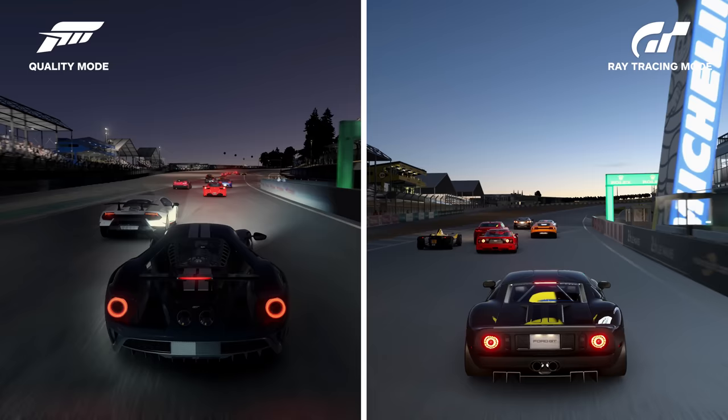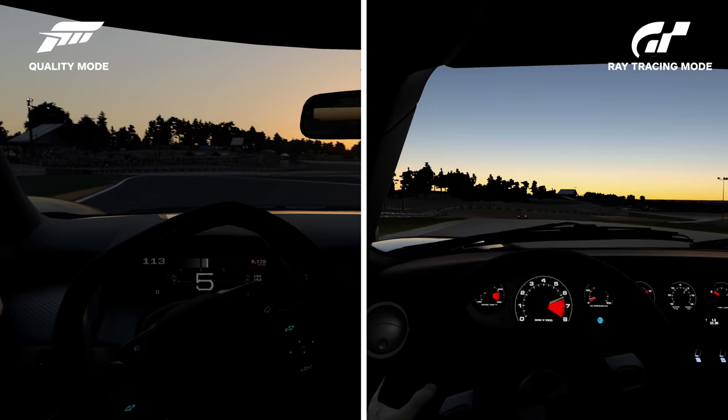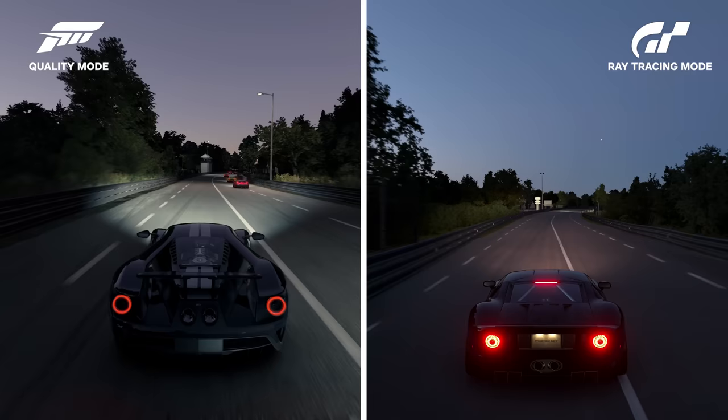And finally, Le Mans. For this, we're rocking a Ford GT — the Gran Turismo GT being painted black with a number two applied so I could get it somewhat close to Forza Motorsport. I've got to give the edge to Forza on this track, which we ran at sunset, for one reason: the blindingly gorgeous sunrise peeking over the horizon as you drive past the Dunlop logo. I love the style and it was really hard for me to make a choice about which I like more at the end of the day.